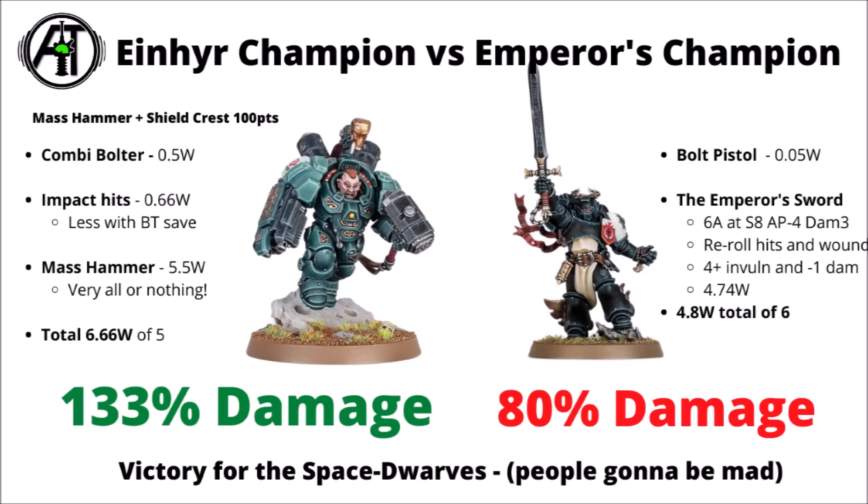The Emperor's Champion strikes back with a single bolt pistol attack, which isn't going to do much against 2-plus armor. His sword then goes in with 6 attacks at strength 8, AP minus 4, damage 3, rerolling hits and wounds. The Iron Heer Champion's defenses — a 4-plus invuln, minus-1 damage, and minus-1 to wound — gets you around 4.7 wounds total. With the shield crest giving the Iron Heer Champion 6 wounds, that only adds up to 80% damage.